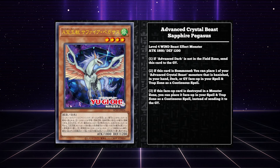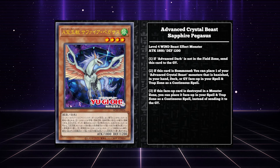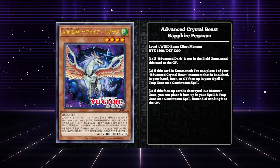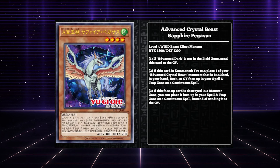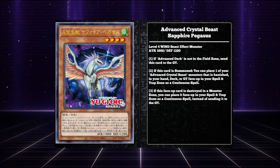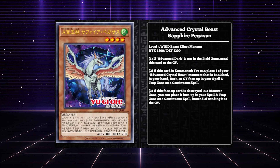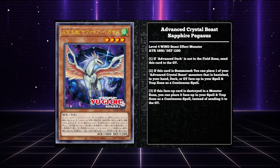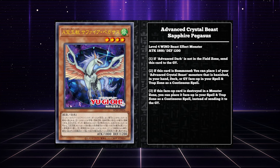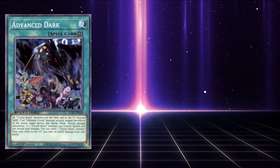Advanced Crystal Beast Sapphire Pegasus is the first one, and it has this line at the very beginning that says: "If Advanced Dark is not in the field zone, send this card to the graveyard." Every one of the Crystal Beasts has this effect, which is really, really frustrating and disappointing. However, I feel like we should take a look at Advanced Dark first before we go any further, so let's do that.